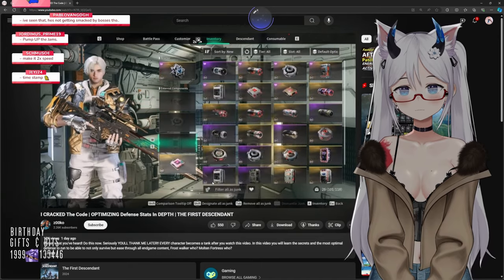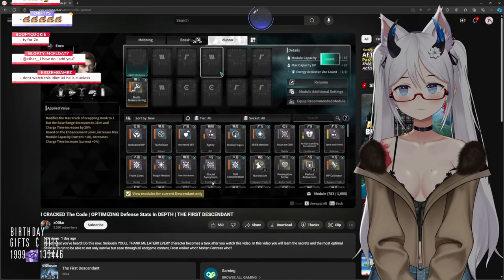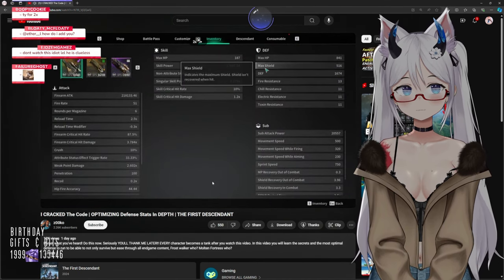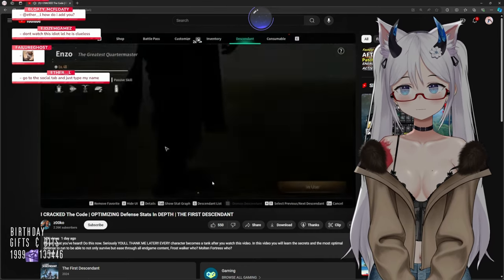The first thing I want you to do is take all of your gear off, then go into your modules, take everything off and save it. Then look up here at your base stats — look at which value is the highest. Whichever value is the highest, that's the one I want you to go for. This won't be the same for every character, so pay attention to that. Also pay attention to your character skills.